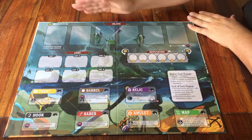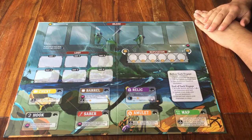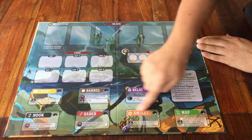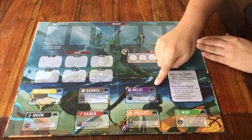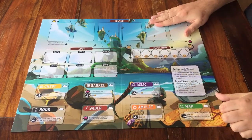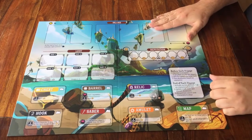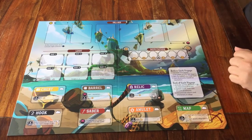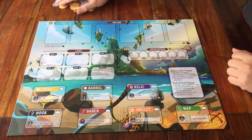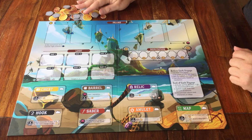Start by placing the game board in the middle of all players. If you've played this game a few times, you can use the other side that shows a storm. But start with easy — that shows a nice sunny day. For now, there's nothing to place on the board, and only one thing to place next to the board: money. Here are the doubloons — find a nice spot for a supply.